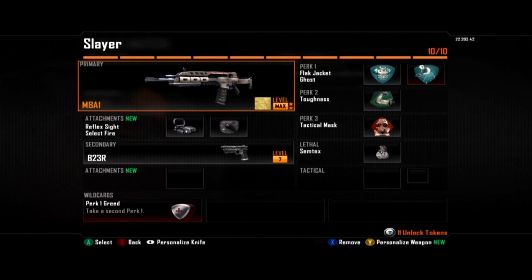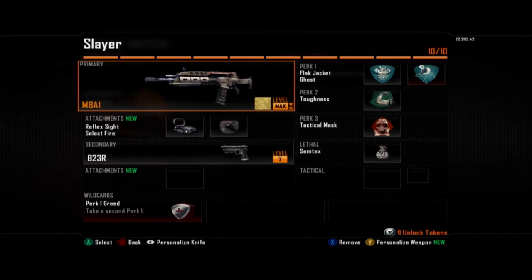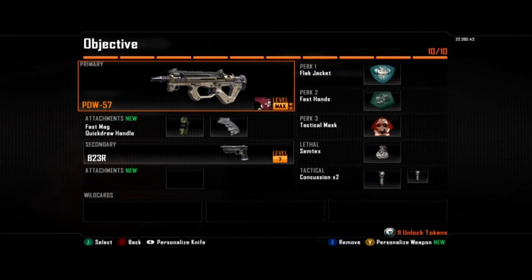You'll be able to toss a grenade on the objective and get a few kills and defend your flags. Next we have a really good objective submachine gun class using the PDW with fast mags and quick draw — really good for getting a lot of ammo on the enemy team with 50 rounds in a clip and faster reloads.